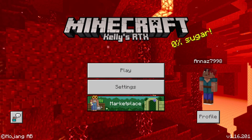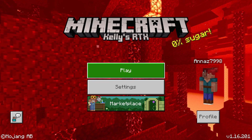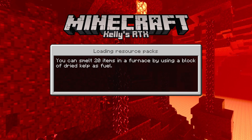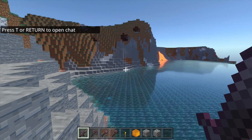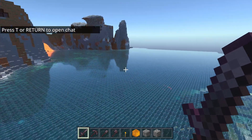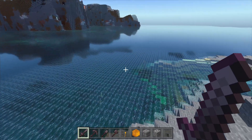Once done, it will load the resource pack and then Kelly's RTX will appear. Now you can just play. As you can see, we are now in Kelly's RTX — see the water and the lava. That's it for this video.